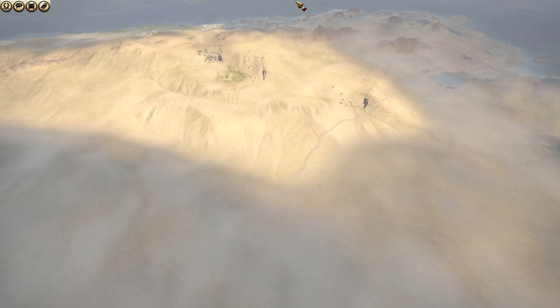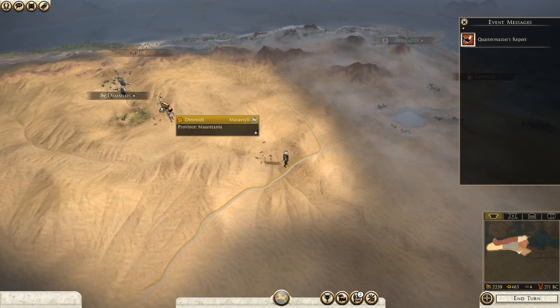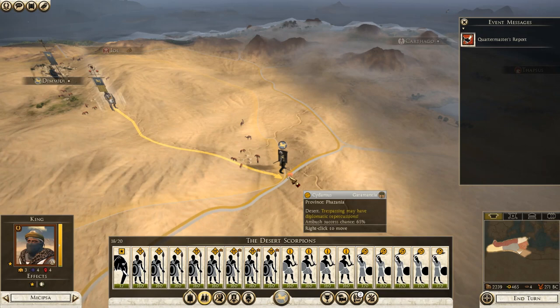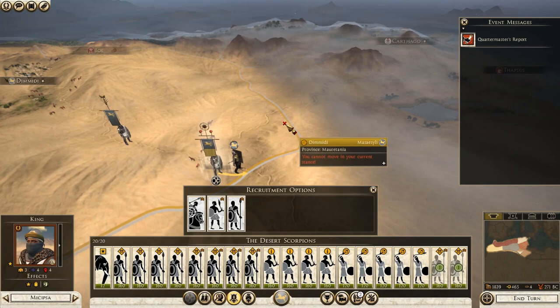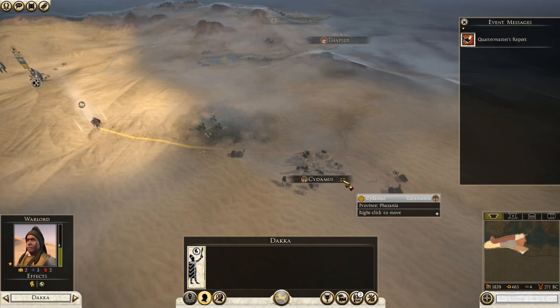We don't want Carthage to attack us. As weak as Carthage is as a faction, it can be relatively strong. We only have 465 gold per turn, so it's not going to be pretty. Let's see what armies Kemedos has — there's nothing, so we could take this rather easily. Garama is our first target; when we have that settlement we'll be in a much, much easier position.